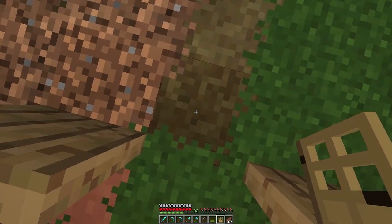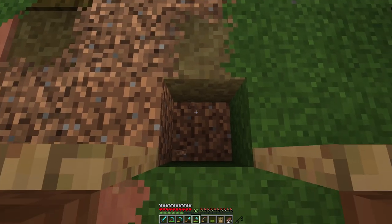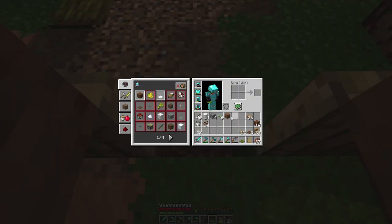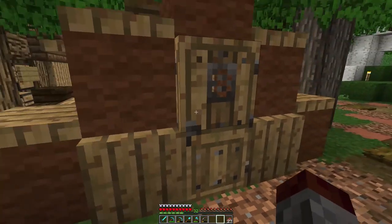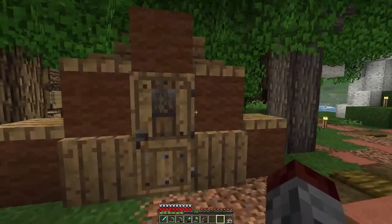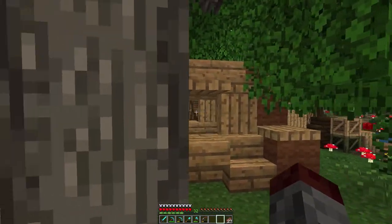I'm just putting trapdoors here. The door will go here and this kind of bleeds into the path — but hey, gypsies don't care. So the door goes here and we'll do the dirt like that, boom boom boom — tent!